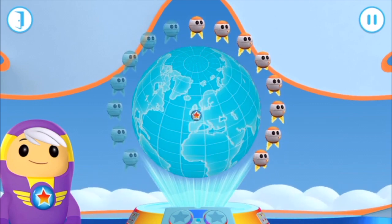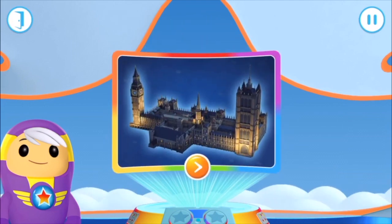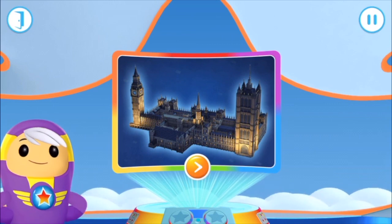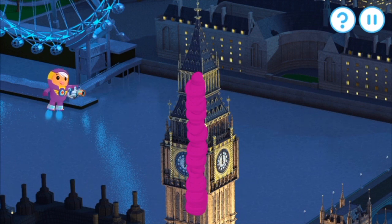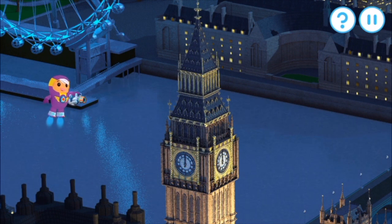Big Ben, London. Big Ben is the name of a giant bell inside Elizabeth Tower, which is part of the famous Houses of Parliament. Grandmaster Glitch has covered the Palace of Westminster in goo — follow the shape of the letter with your finger. Nearly there — that was easy! Everything's good — you aced it!